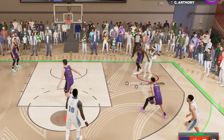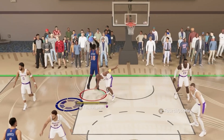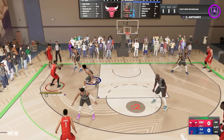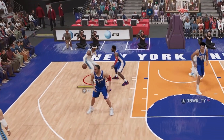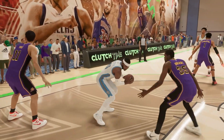This is NBA 2K24 with Kobe Bryant on the cover, so it just made sense that the mid-range and the mid-post game got some much-needed love. The best thing is that these systems will continue to evolve but will mostly stay intact, so you can start practicing right now.